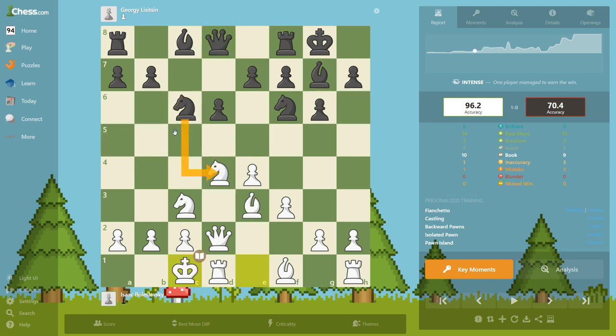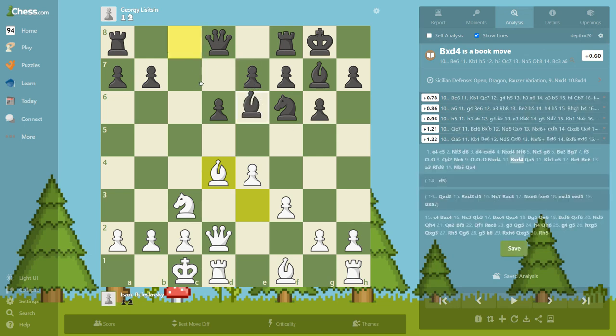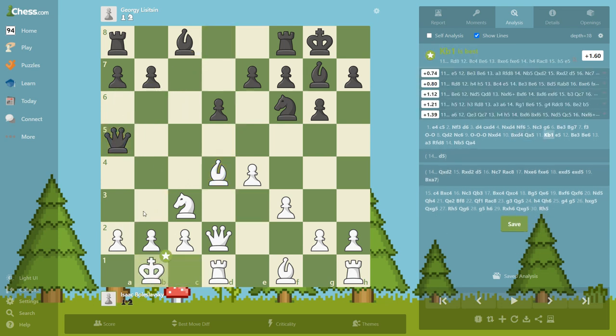So this is interesting, and you're gonna see why he took here — this is similar to the first game. This is an inaccuracy. Black in this kind of opening is developing the queen on this square, maybe sometimes on c7. The better move here would be bishop e6, or the computer is saying a6, maybe preparing to put pressure on the queenside. This is also a usual move to get out of this deadly diagonal.